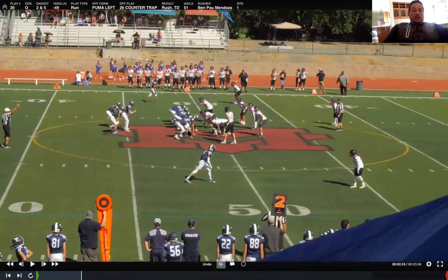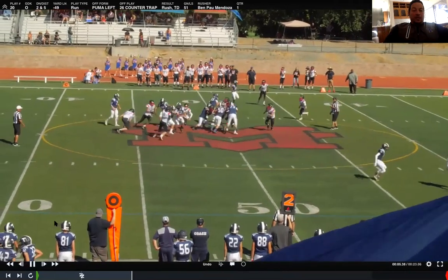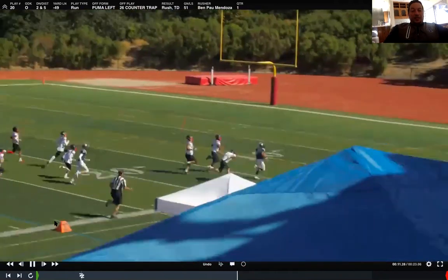One more clip. Down block, down block, down block — kick out, pull up looking inside — jab step and go. This is out of glue formation left, strong left, with two backs. Nice big jab step through the hole, out of here — great blocking downfield by receivers. Everyone does their job and we are golden.